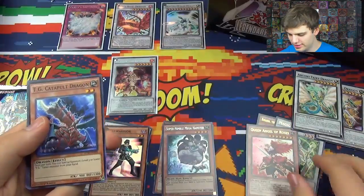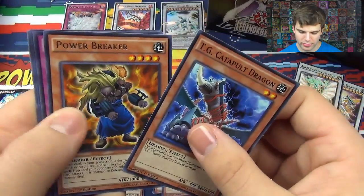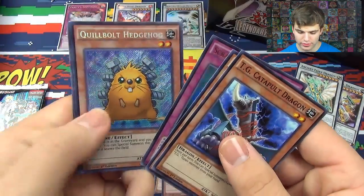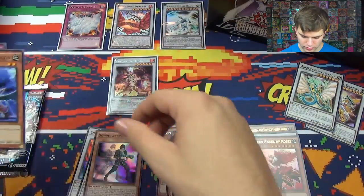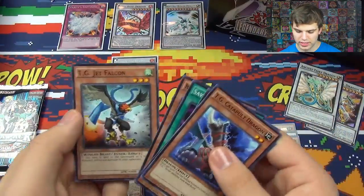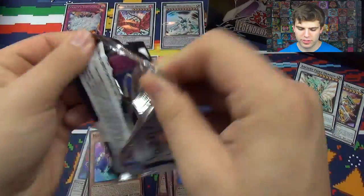Nice — Ancient Fairy Dragon. Let's get the dragons. Common Dragons, Catapult Dragon, Power Breaker, Scrap Iron Scarecrow, and Kobold Hedgehog. Secret Rare — that's a card we haven't pulled yet. Mechlord Emperor Weasel. Savage Coliseum, Black Salvo, Jet Falcon. And now for the final pack from this first Legendary Collection.